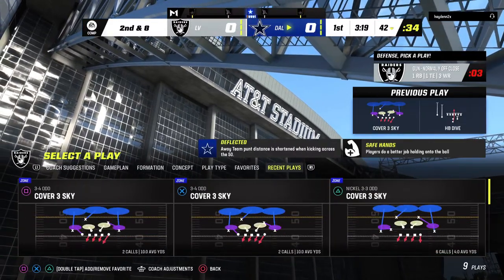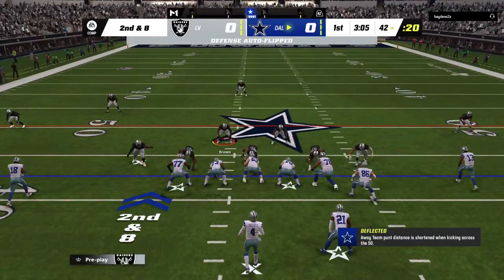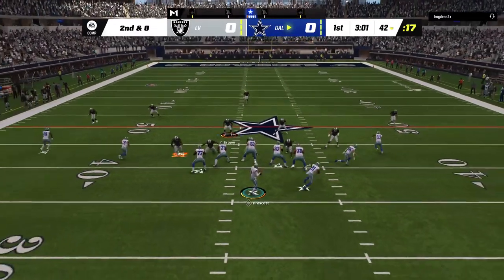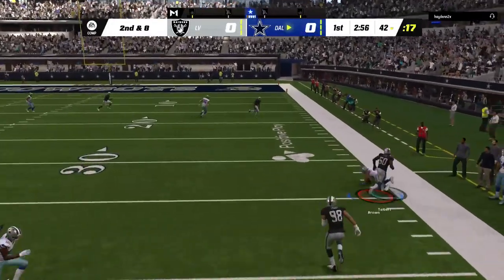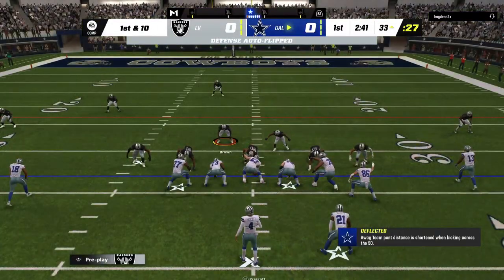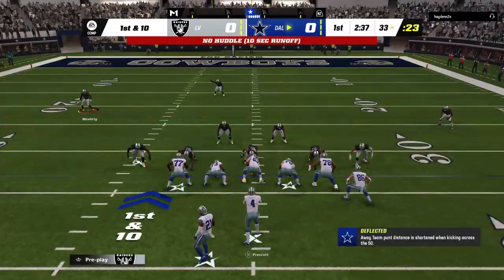The defense stacks things up and makes it difficult for the runner to find a hole. On second and eight, Prescott buys some time and takes it all the way down to the 35. That's a first and ten now in Raider territory, down at the 33.